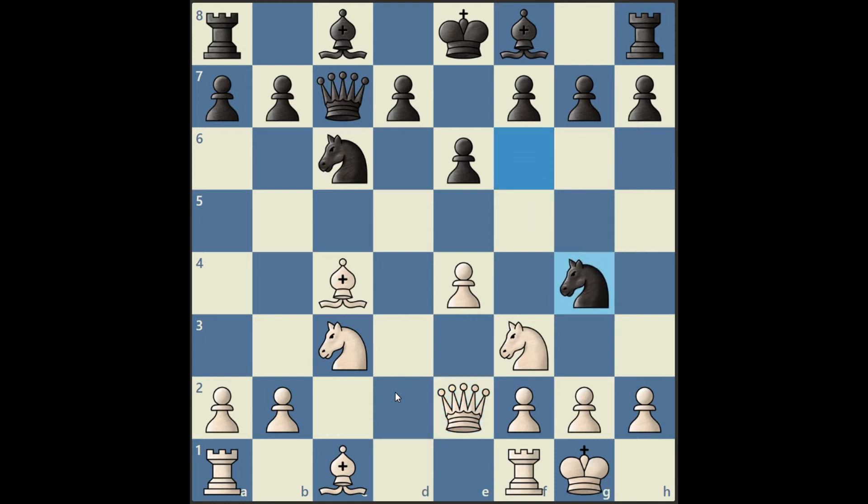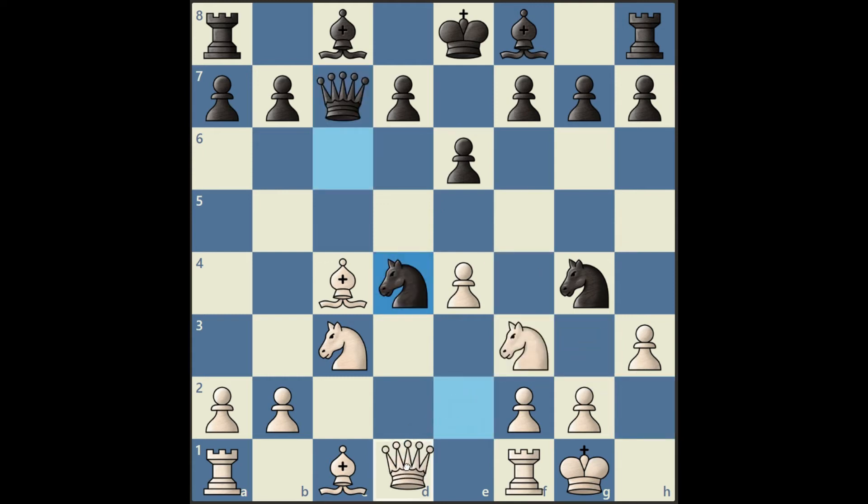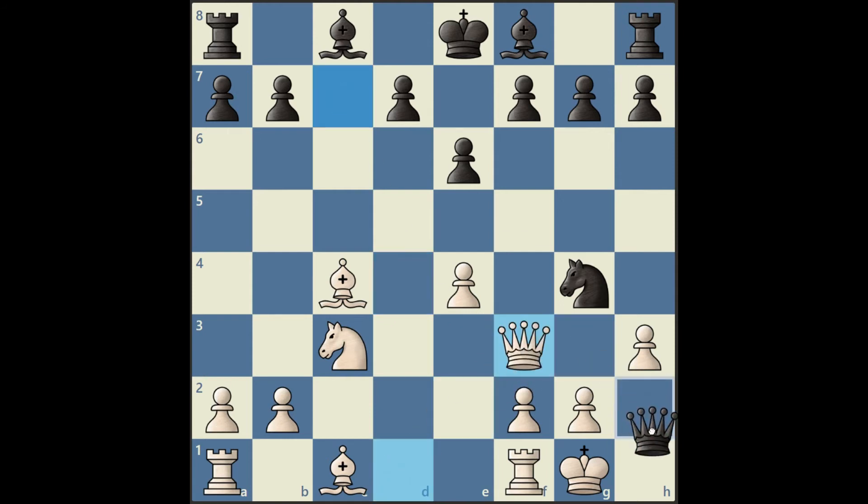This is where black is now setting a trap for white, because if white plays pawn to h3 here, the trap is sprung with knight to d4 — a double attack on both the queen and the knight on f3, which is defending the checkmating square on h2. So if knight takes on d4, we then have queen h2 checkmate. If the queen moves out of the line of attack, then we chop the knight, and after queen takes, we have the same checkmate.